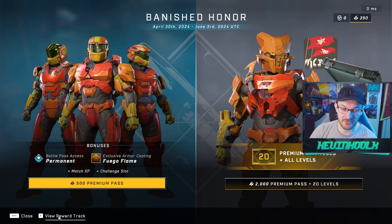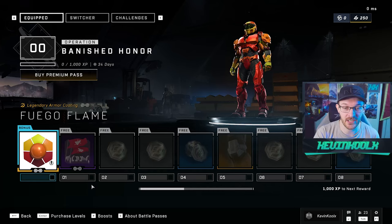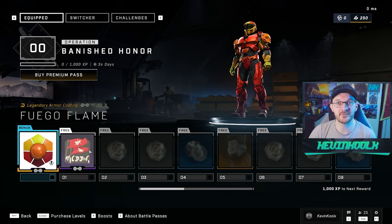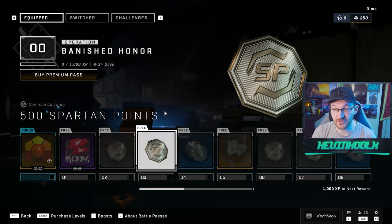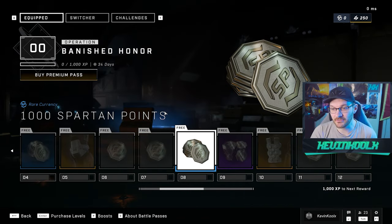I think we're going to pass, but let's view the track record and see what's possible. What's coming with this update is a whole new system for how you earn things within the operation pass. They basically took out all the filler and replaced it with Spartan points. It looks like you have this coating right here for 500 credits. This also makes it so that this pass becomes permanent — it doesn't expire over time.